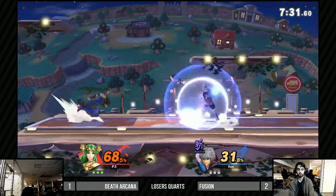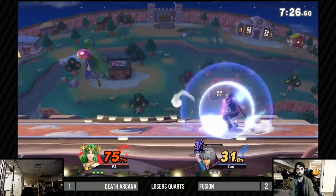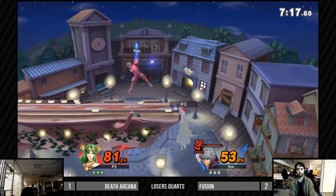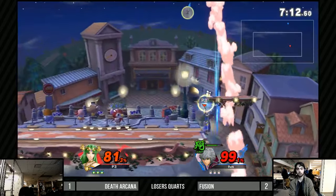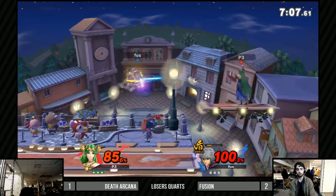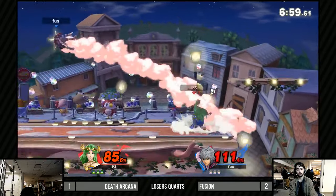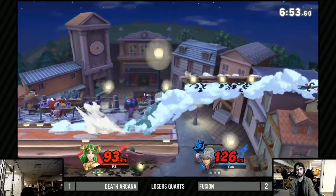Probably trying to use the space to give himself more reaction time and more understanding of what Fusion is changing in his game plan — certainly what Fusion was doing in Game 1 is not what he's doing now. That was a good wait from Death Arcana. I think Fusion is just going to play right up in his face, using the tip spacing and just throwing out as many aerials as possible.